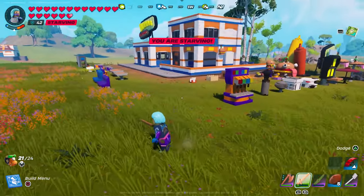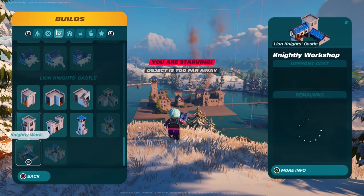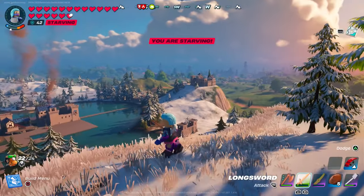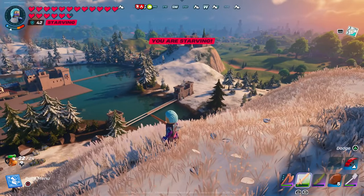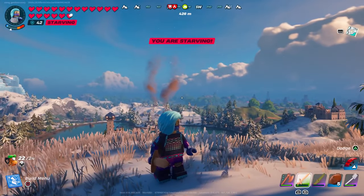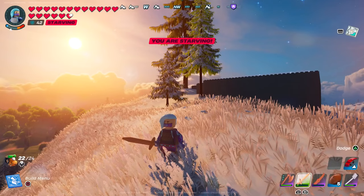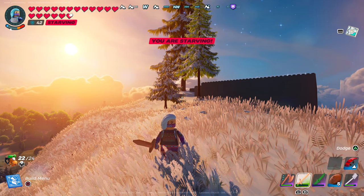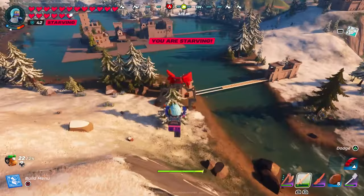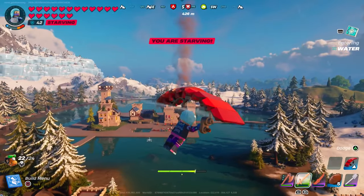That's everything from the Dür Burger bundle. Last up, we're going to take a look at everything we got with the Lion Knights Castle bundle. This is by far the biggest bundle, so I'll try to run through it as quickly as possible. The biggest building is the Knightly Large Keep. It took me two days to build this building.